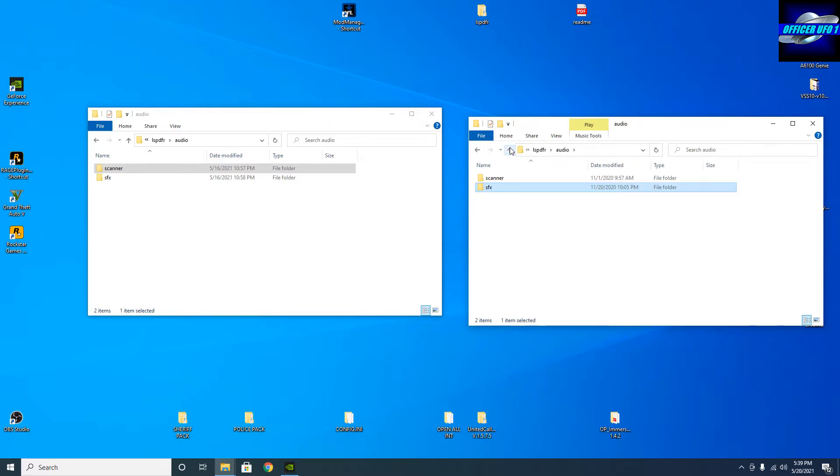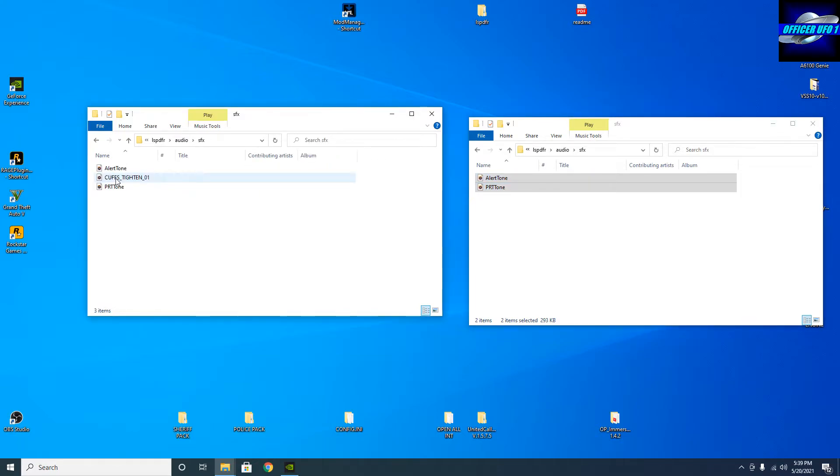And then for sound effects, that's this. All you do is open it up and then copy these two and paste them into the sound effects folder. You'll see I've got them in there. You can also drag and drop if you prefer. And that's it — Rich's Police Enhancements is now installed. And what we're going to do is we're going to do streets.